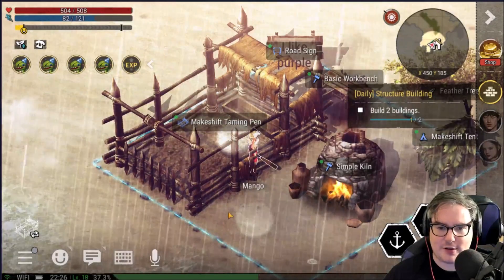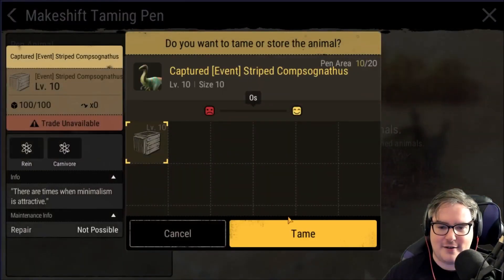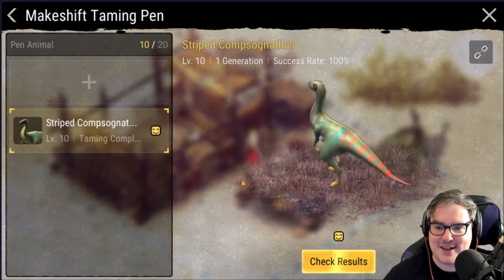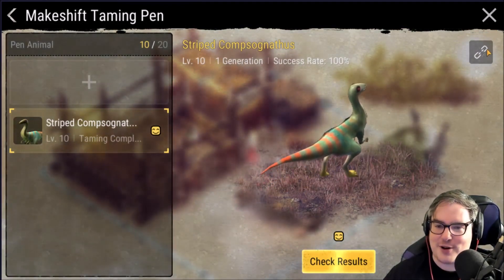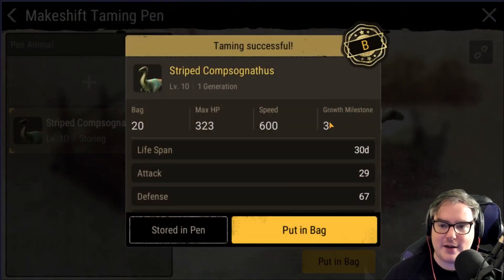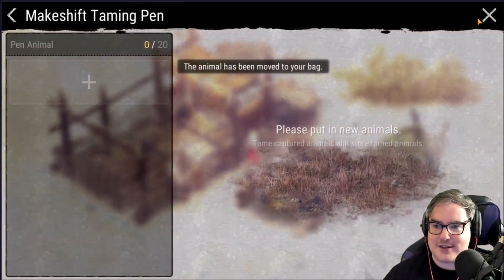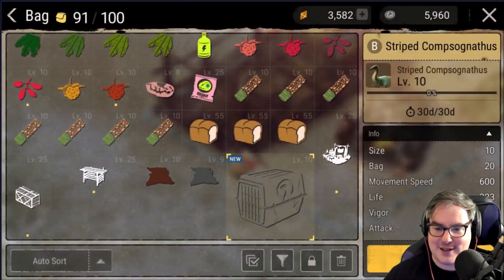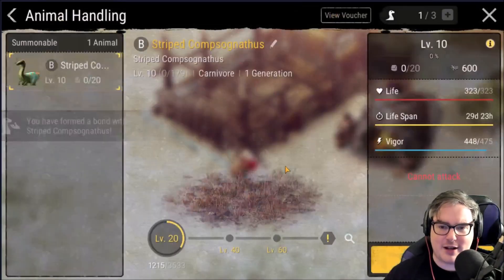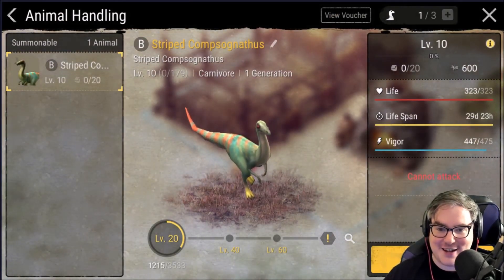This is the moment we've all been waiting for! Finally, our buddy — our striped Compso Gnathus! We're gonna call him Orange because he's got some orange stripes... actually, let's call him Purple because we like purple. Check results — we got a B! Lifespan: 30 days. They only live for 30 days?! I can't handle that — that is too stressful. So let's form a bond. I'm not gonna sell you, buddy. You've only got 30 days to live — that is the saddest thing I've ever seen.